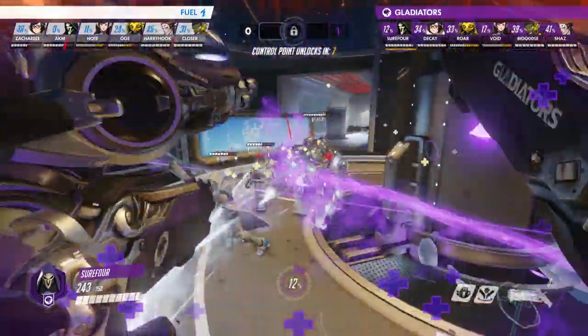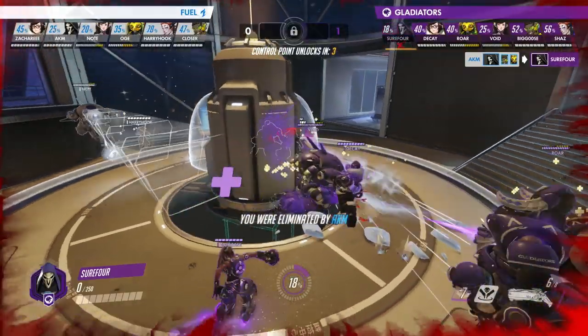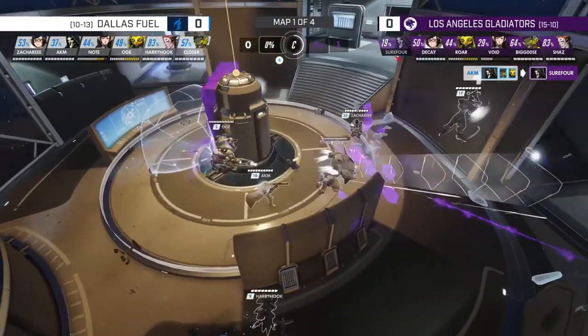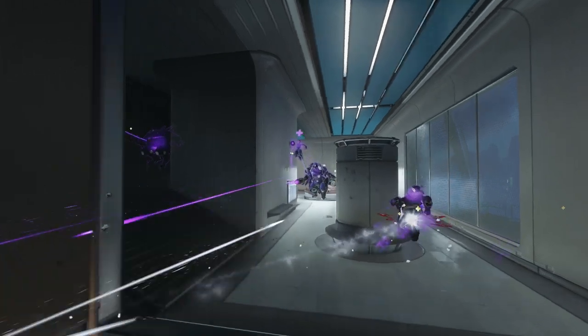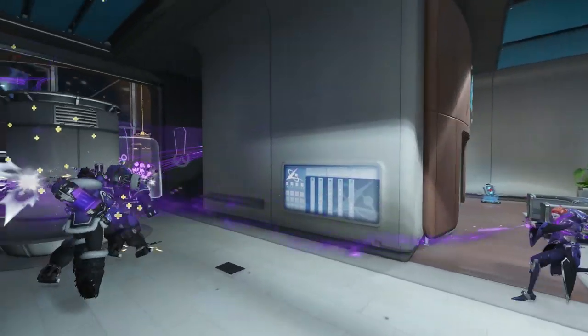However, pretty early on in this fight, Surefour plays a little bit too aggressive and gets picked off. At this point in time, it's no longer a neutral advantage. The Los Angeles Gladiators make the decision that 5v6, and without their main DPS, they want to back off and lose this fight as quickly as possible. Although winning the fight is great, we want that ult charge, so we try and chase them down through the hallways and push them back to their spawn while Surefour is trying to regroup.